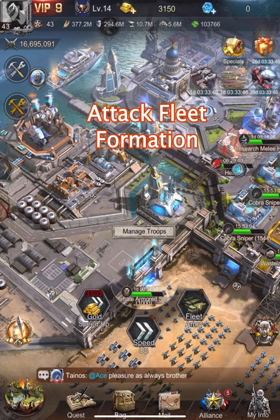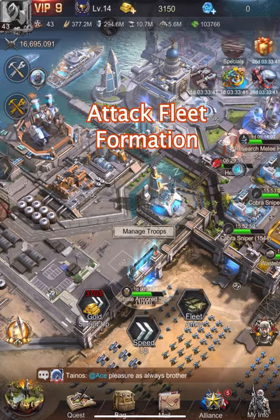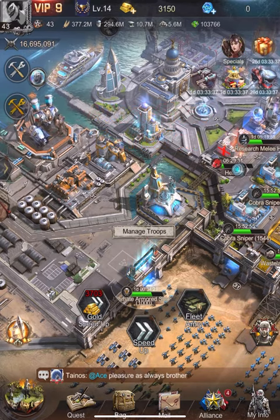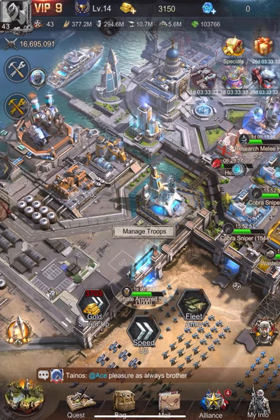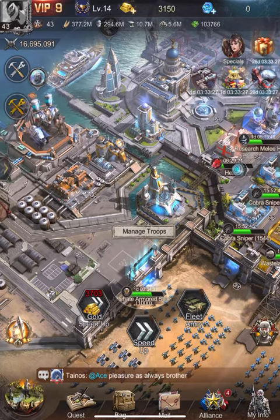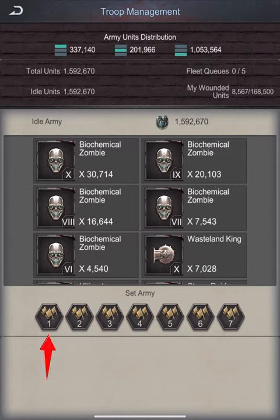Today I will show you a couple of simple attack fleet formations. The first fleet formation is particularly effective when you perform easy attacks in rallies with other team members or alone against poorly defended targets. It will help to win the battle quickly and reduce your troop losses. I will save this fleet in my army slot one.